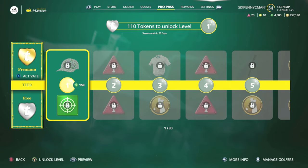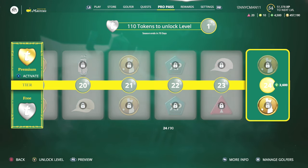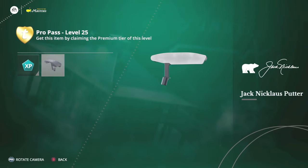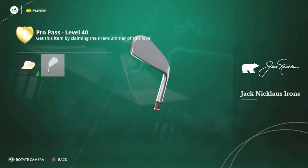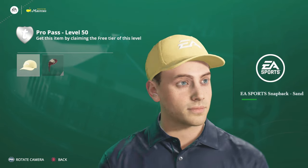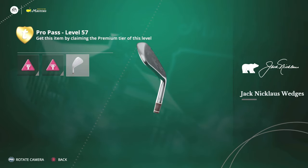The big rewards for me this season are the Jack Nicklaus clubs. You can get the Jack Nicklaus putter, irons, wedges, and woods — all in the premium tier. The Jack Nicklaus putter is at level 25, the irons at Pro Pass level 40, the woods at tier level 50, and the wedges at level 57 of the premium pass.